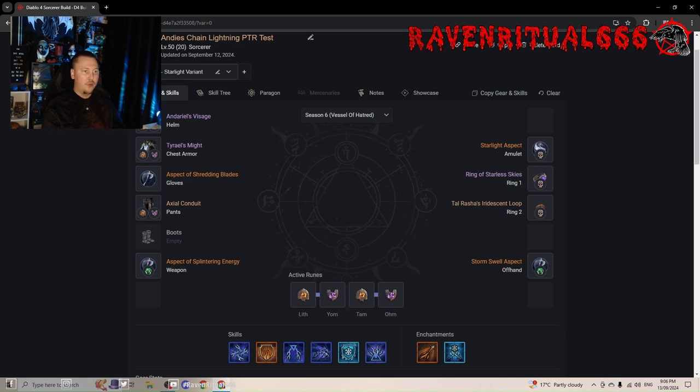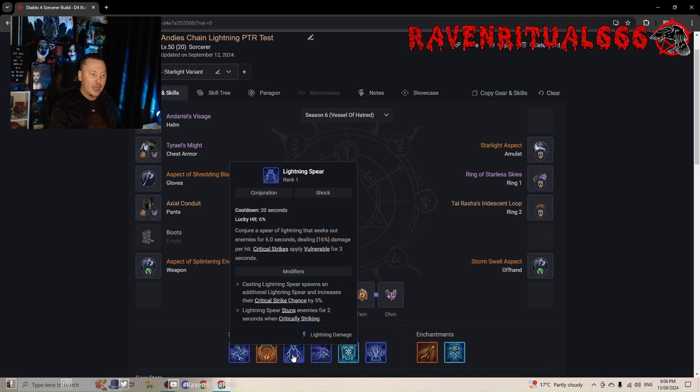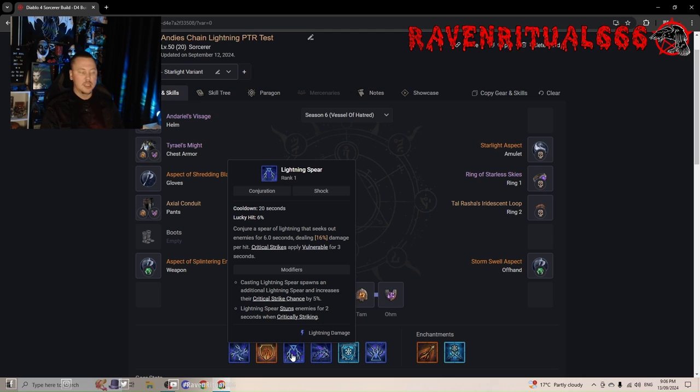For the boots, the D4 builds site does not have Aspect of the Orange Herald listed, but Aspect of the Orange Herald reduces the cooldown of your Ultimate, which means you can be permanently in Unstable Currents — absolutely amazing. Unstable Currents means we're getting free Lightning Spears, free Ball Lightnings, free Charge Bolts, and extra damage. More importantly, the Lightning Spears are giving us multiplicative damage thanks to Conjuration Mastery. Conjuration Mastery has been capped to 30 this season, which is still maybe way too overtuned given the damage Lightning Spear and Chain Lightning can still do.